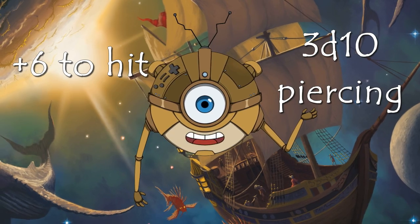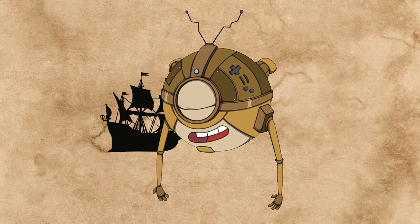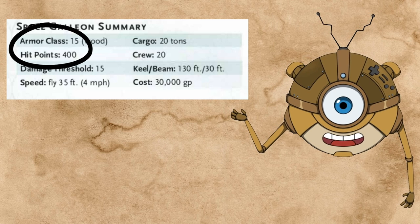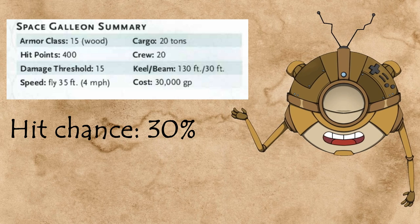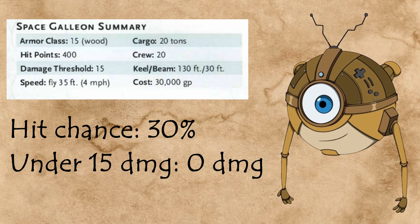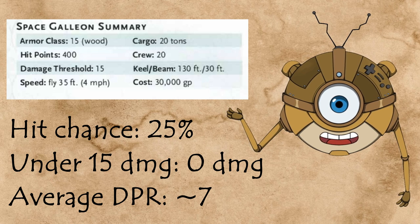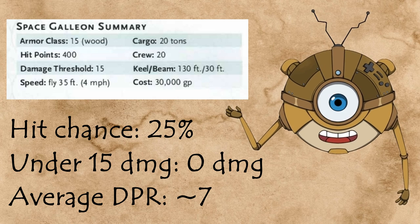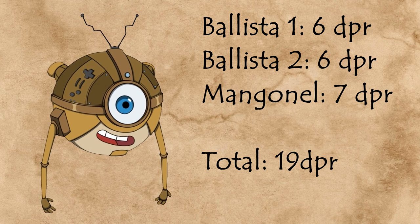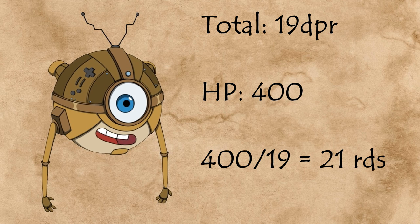You get plus 6 to hit and you deal 3d10 non-magical piercing damage. That's it. Which means we can very easily calculate how incredibly long it would take for one space galleon to destroy another that's trying to fly away. With 400 hit points and an armor class of 15, we expect to hit 30% of the time since we're attacking at long range and that gives us disadvantage. The space galleon also has a damage threshold of 15, which means 42% of the time we'll deal 0 damage even if we hit it. So overall we expect about 6 damage per ballista per round, and about 7 damage per round for the Mangonel. Counting our 2 ballistas and 1 Mangonel, we expect to deal about 19 damage per round — meaning it's going to take 21 rounds of combat to finally stop that enemy galleon.